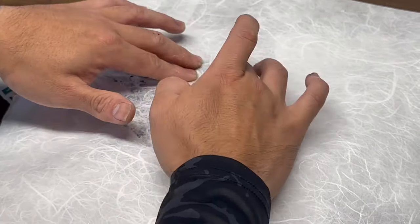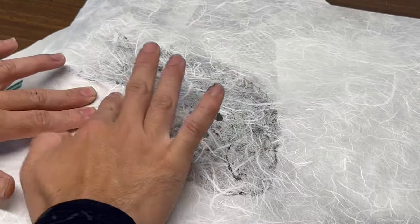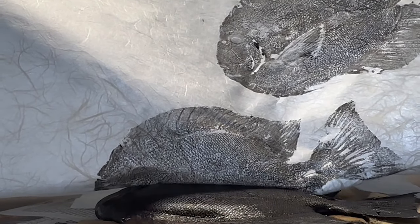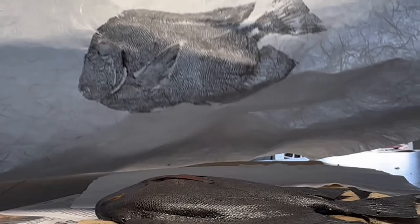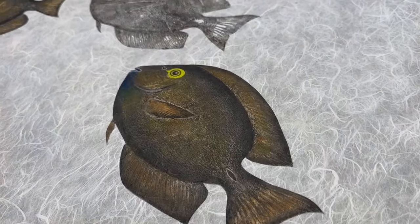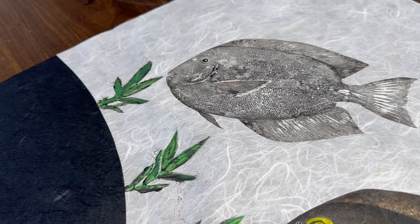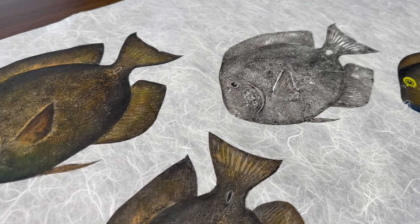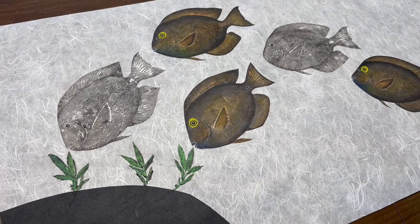I decided to make this a multi-fish print so I'm going to print this fish more than once. Many people, myself included, have a hard time deciding whether they like the traditional or modern styles of gyotaku. For this piece I chose to blend both — it features the modern refined style living in harmony with the traditional style. My vision was to show the koles in their natural habitat eating algae or seaweed off a rock. And the best part about gyotaku: nothing is ever wasted.